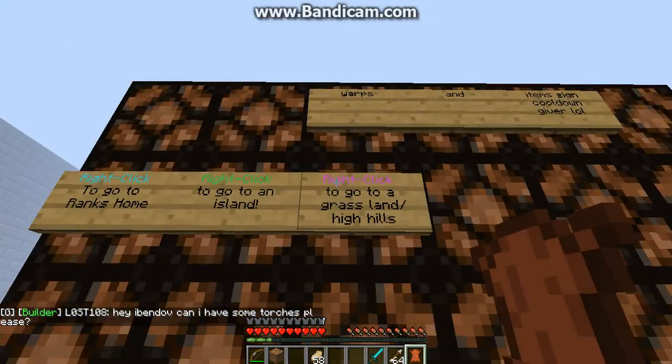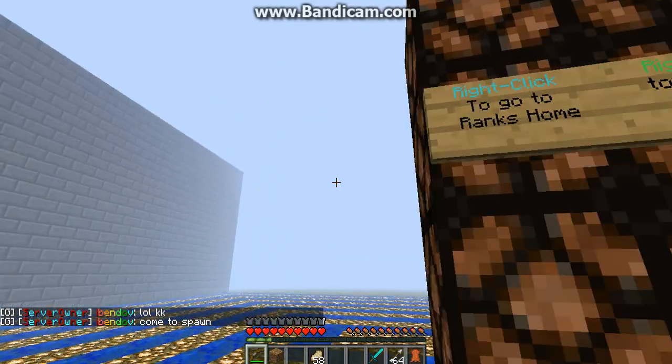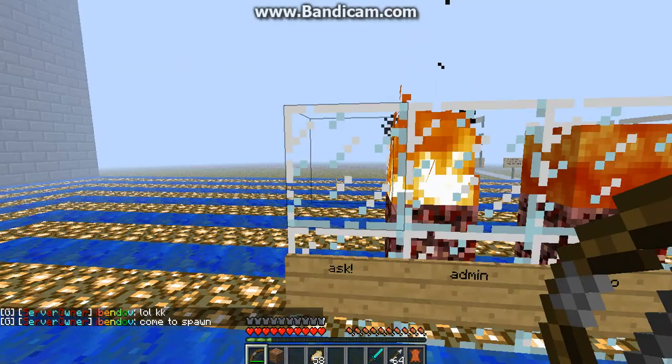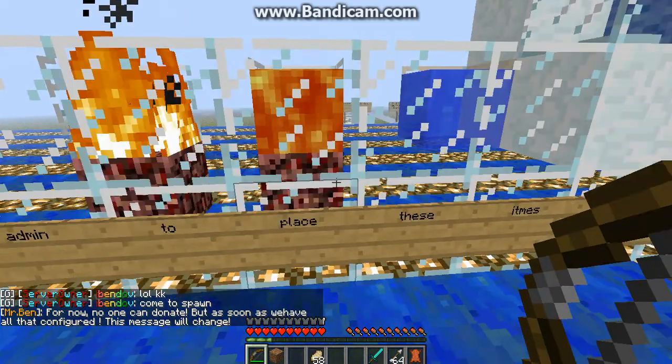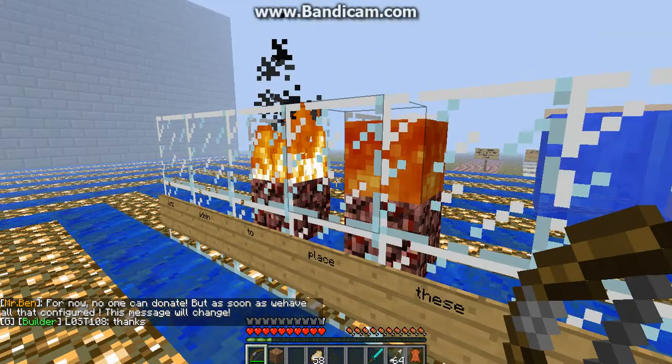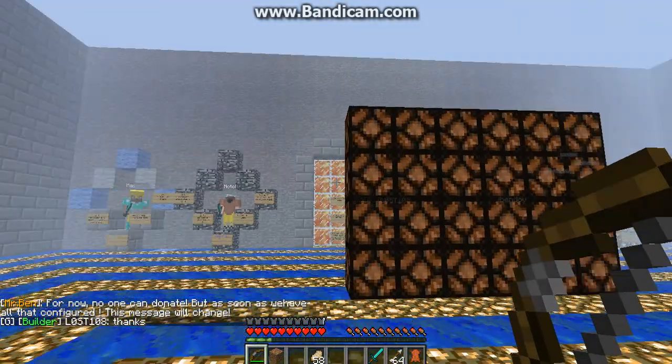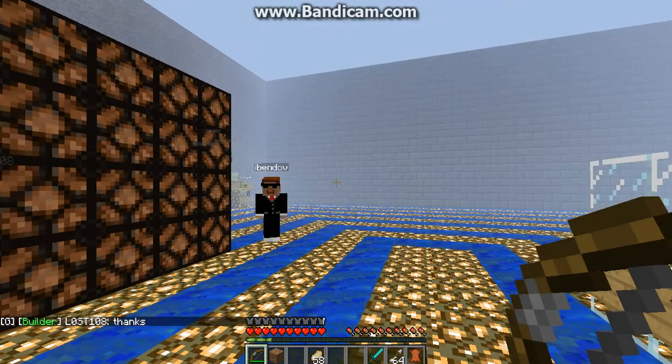After that, you can read this — if you want to start making a house, you just right-click one of these wherever you want to go. These items here, it says 'ask admin to place these items' — sorry for the trouble, they're just working these out. You can't place these items yet, so don't complain if any of those items don't work.